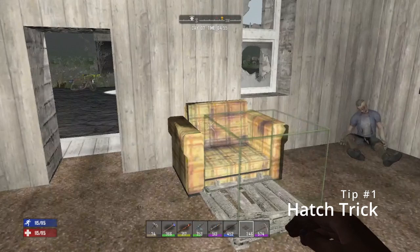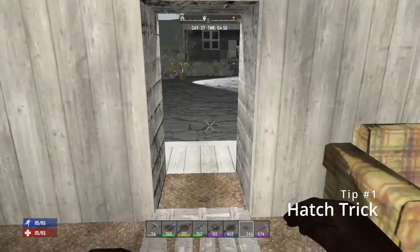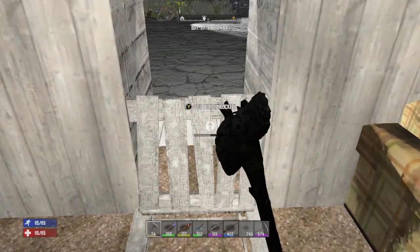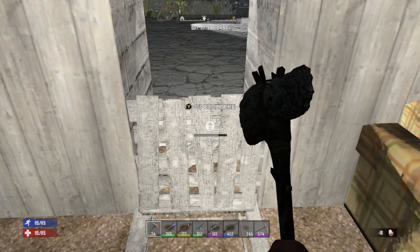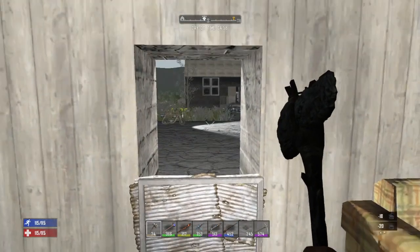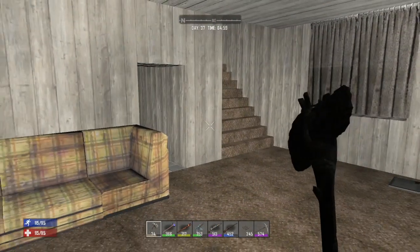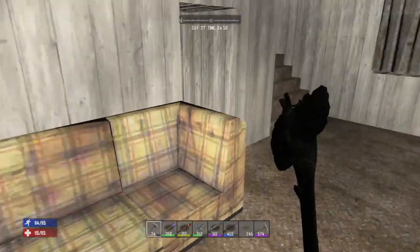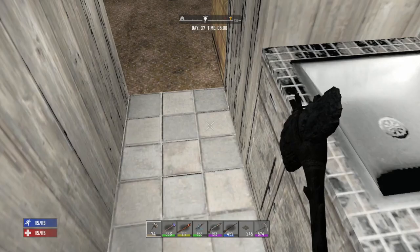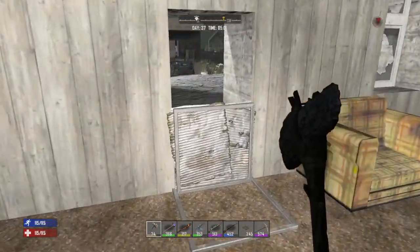First tip is to use the hatch trick. Throw down a hatch on a doorway like this. If you have a doorway in a house, throw down a hatch, get your wooden axe, and upgrade it. You can just use wood and then iron to upgrade it. Now you have a doorway you can use melee against the zombies — you can whack them over the head and kind of raid in peace. You can also put down a hatch in a hallway for horde night or something like that. Just a quick, easy thing to protect yourself.